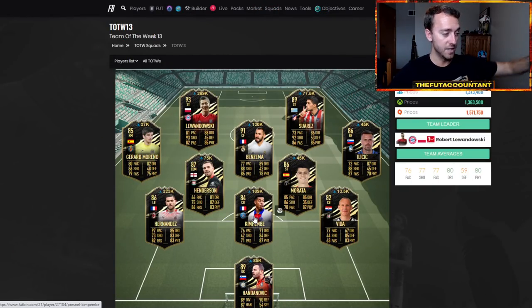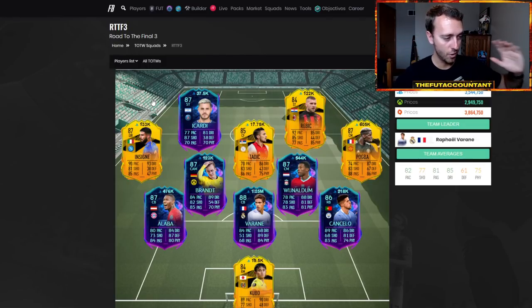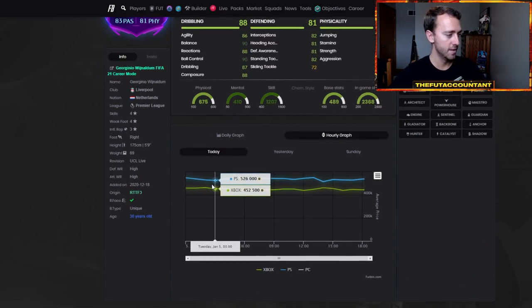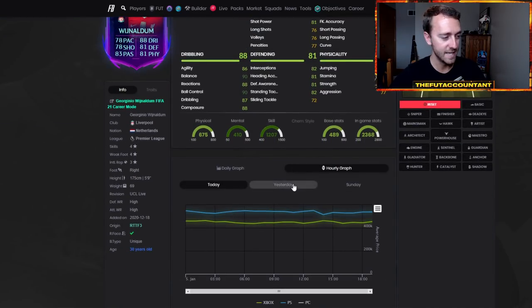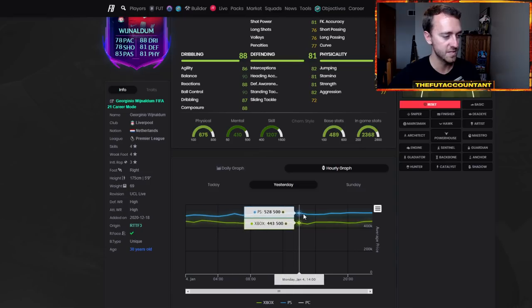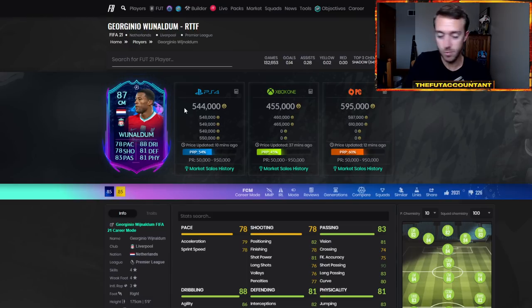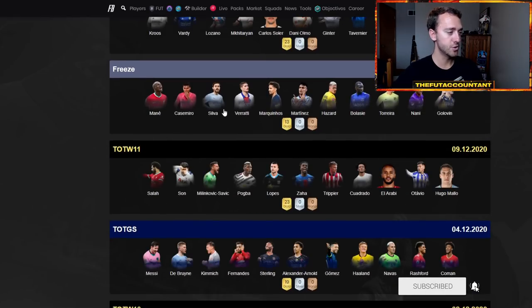I just bought Kimpembe for 105K and he's already up at 109, so we're feeling good about that. Road to the Finals are very, very rare cards and they fluctuate a ton — they're very good to trade with. Look at these graphs. Wijnaldum was like 510 at one point today, went to 526, 515, and now he's back up to 544. You have about 26,000 to 27,000 coins of tax there, but if you buy at 515 and sell at 550 to 560, that's a really nice flip over just a few hours.